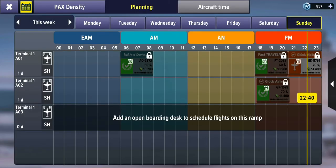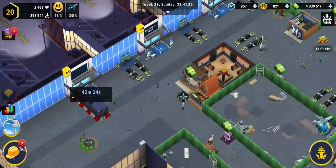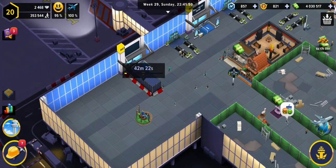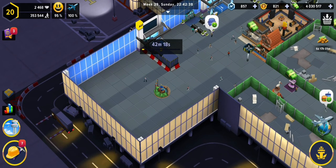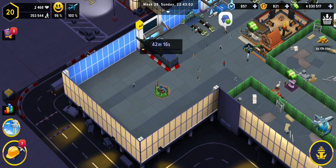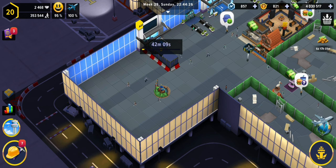With that done, we are now ready to open up. In planning you can see we still have to wait for the boarding desk to finish being built. Once that boarding desk is complete, we'll be able to start planning our flights and use the new ramp as usual. Thanks everyone for joining us — we'll see you in the next one, bye bye!